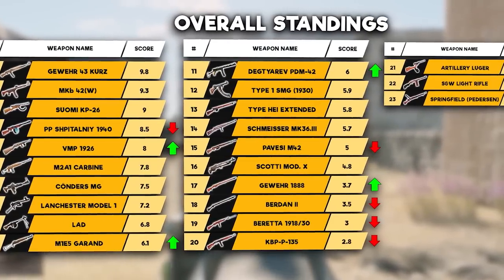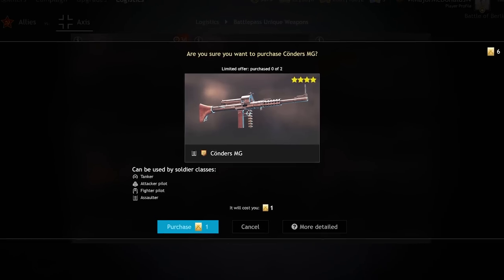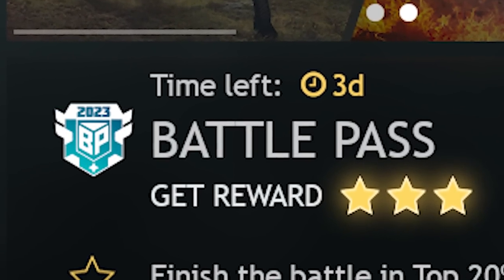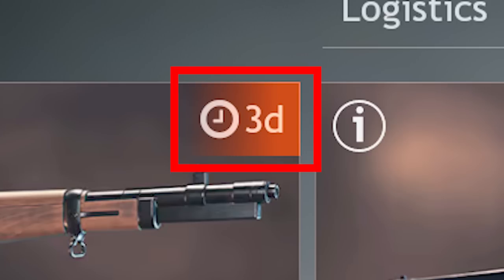If you've seen any of my previous gold weapon reviews, you'll know that every few months Enlisted's Battle Pass ends, removing the oldest unique Battle Pass weapons that remain and replacing them with new awesome ones. What we do know today is that the RMN 50, the Pedersen Rifle, and the MKB 35-3 are the ones being deleted from the store in the coming days.